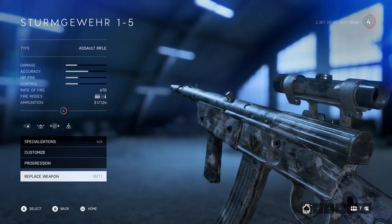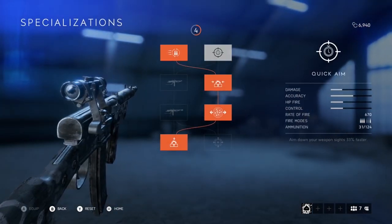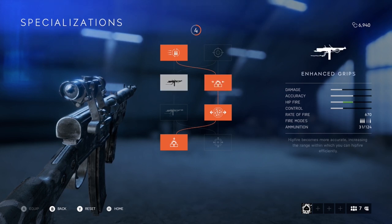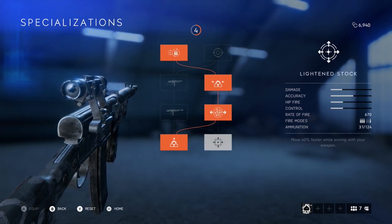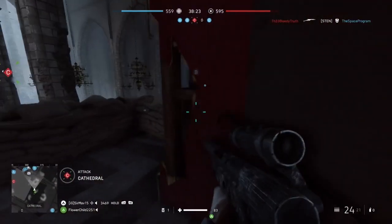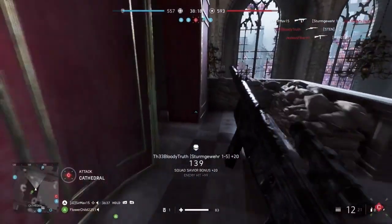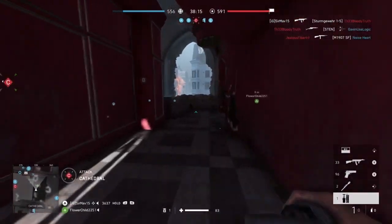First up on the list of automatic rifles is the Sturmgewehr 1-5, also the first weapon you unlock in the assault class. The Sturmgewehr showcases the second fastest rate of fire at 670 and a healthy amount of ammo with 31 in the magazine and a max of 124 bullets you can carry. I clocked its reload speed at 3 seconds, but it comes with a quick reload specialization which pushes the reload time down to 2.55 seconds. Given the Sturmgewehr's beam-like accuracy, rate of fire, and one of the fastest reload speeds in the assault class, this is one of the best weapons to use in any engagement.